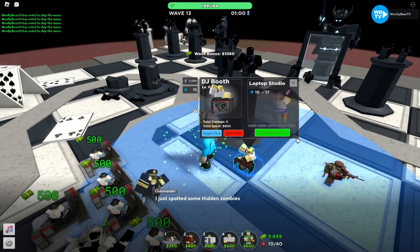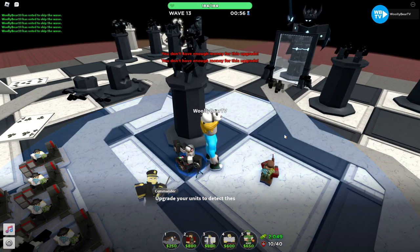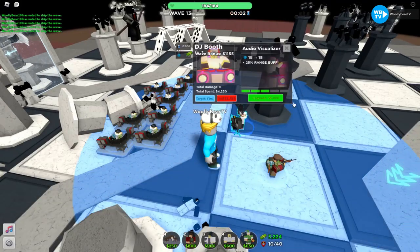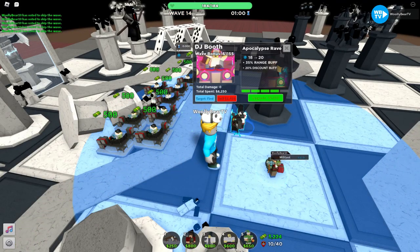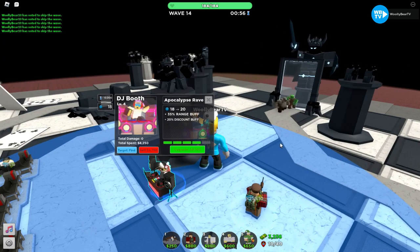Quick tip: if you have DJ, the best time to start maxing it is when all your farms are level 3, because that's the best efficiency you can get. In about two waves I'll be able to afford a max DJ — the Apocalypse Rave.